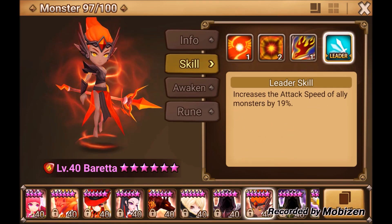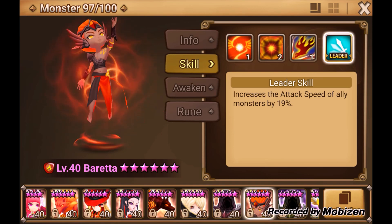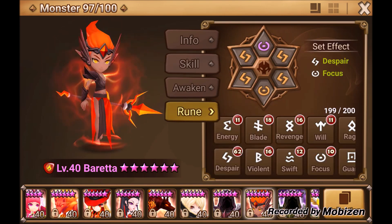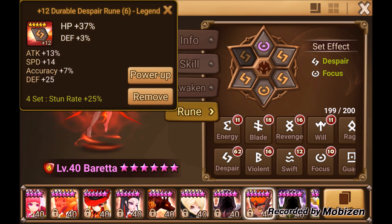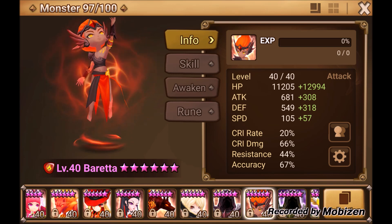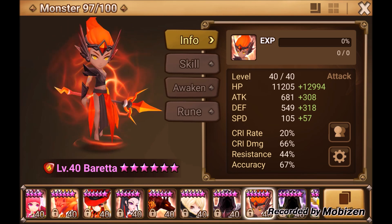Beretta's leader ability boosts speed — probably one of the better leader abilities for Trial of Ascension, since speed is the way to go throughout ToA in my opinion. I rune him Despair/Focus with speed, HP, HP. Even though he's categorized as attack, he has a very high base HP and you want him to survive so that third skill can go off a second time.